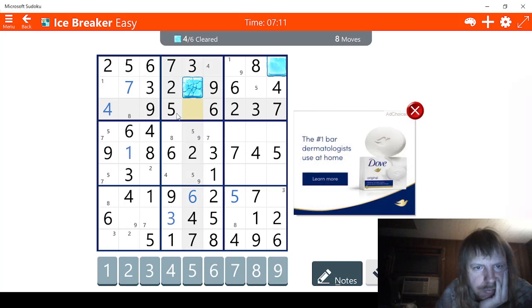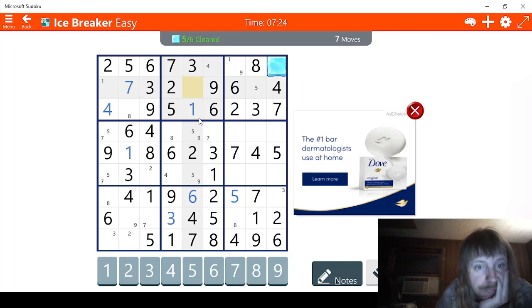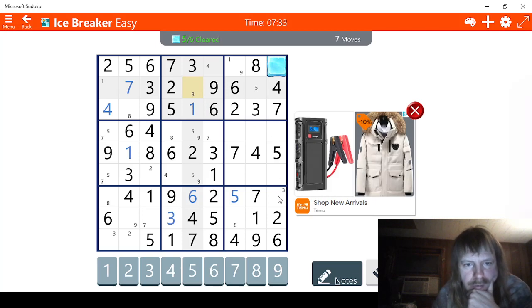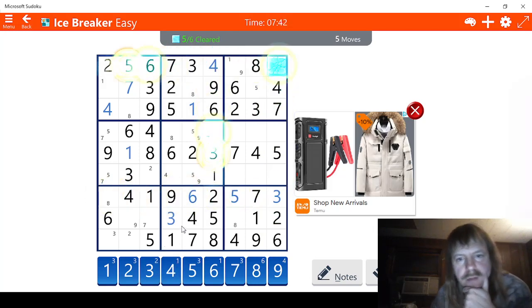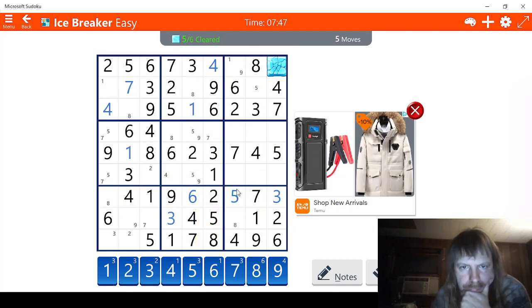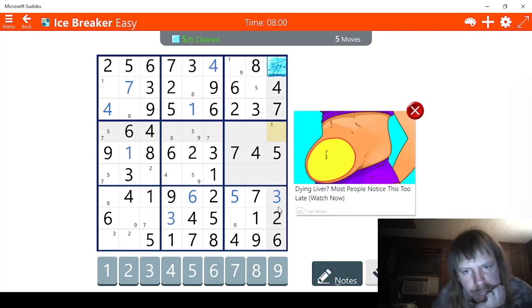Eight. This has to be a one. And that means that this has to be eight. Now we just need to break this - we know this is a three, so we can do that. We know this is a four, so we can do that. Now we just need to figure out one more of these. This is one or nine. So let's see - it's possibly a one right here. Two, three, four, five, six - we're missing eight and nine here. This has to be eight.